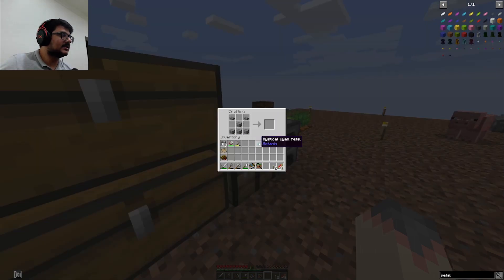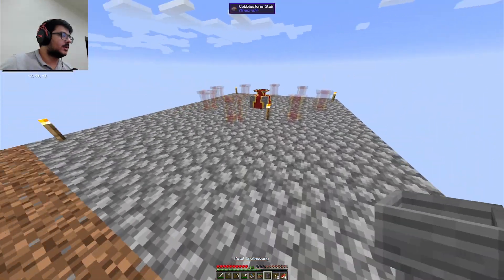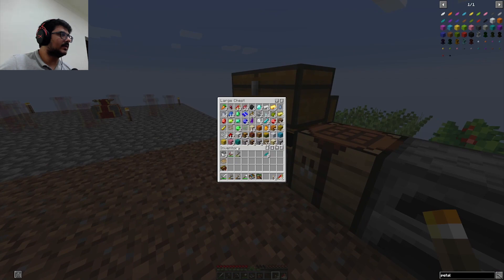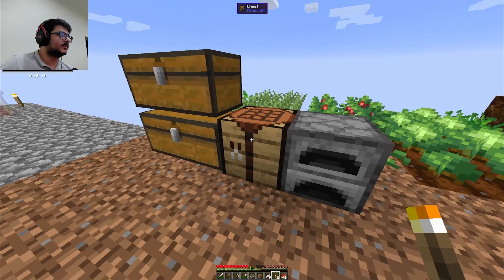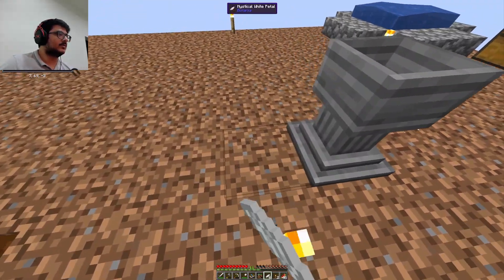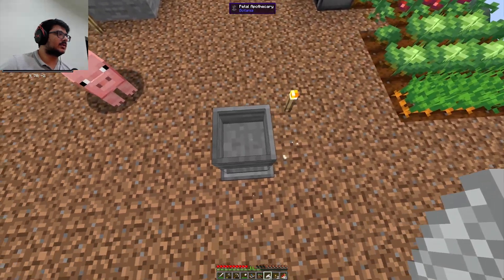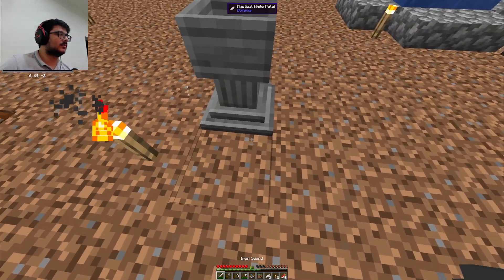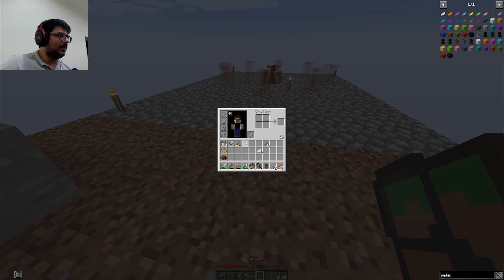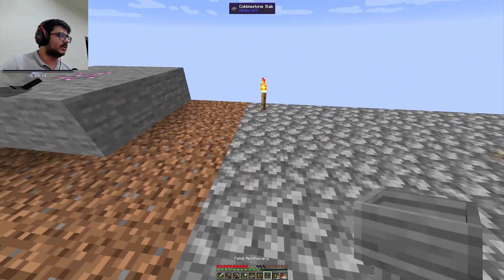I forgot what it was called. Yes, I think so — here you go, I place this. I'm going to place it over here. Pure Daisy. I need a white petal — my stick, white petal. So I have to place them on the ground. Do I have white petal? Yes I do. So I place them like this — oh, I can place it on the ground. Does this just work? Did it work? I made something that is apparently pointless.